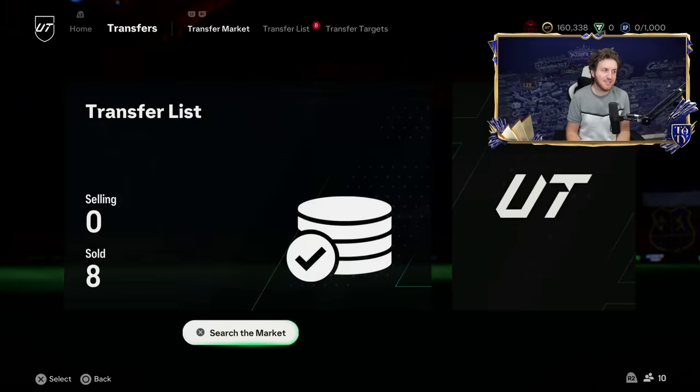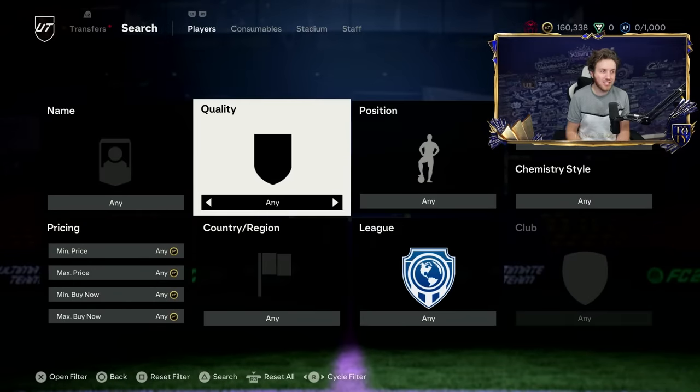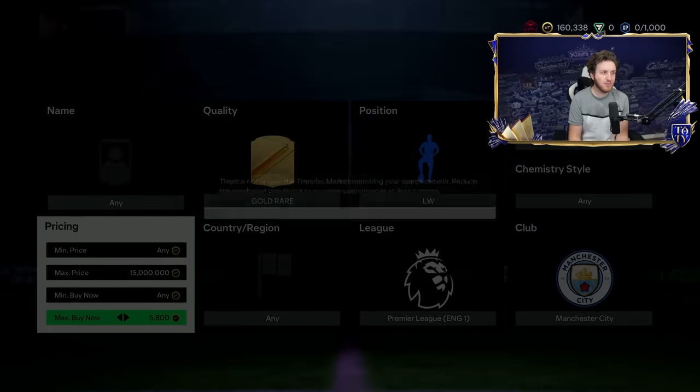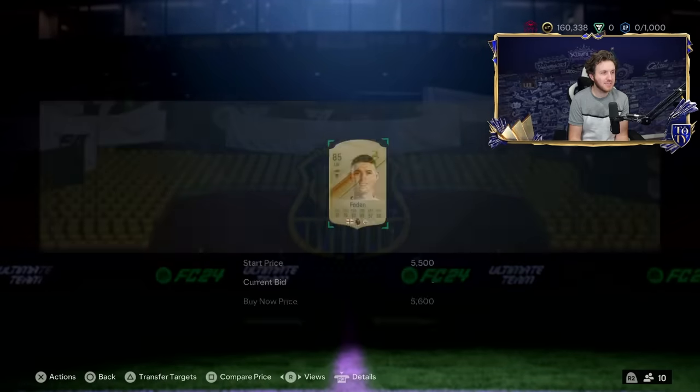The third method: a really easy filter — gold rare, left wing, Premier League, Man City. There are two options: Phil Foden and Jack Grealish. Find the cheapest buy now price — as of right now it's probably about 5.9K, actually they've gone up in price since content.